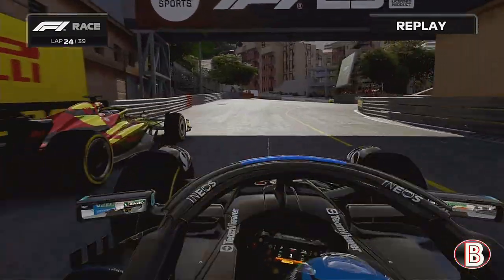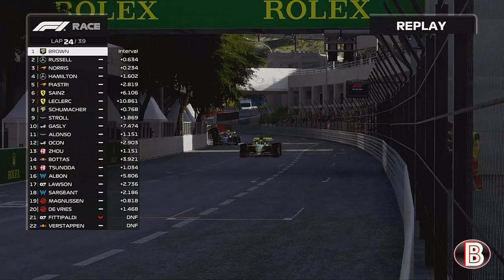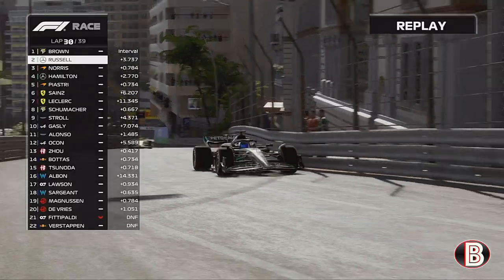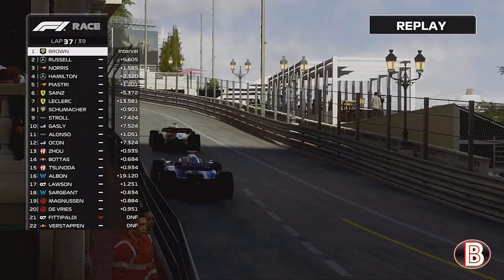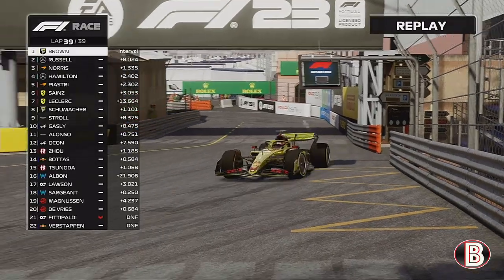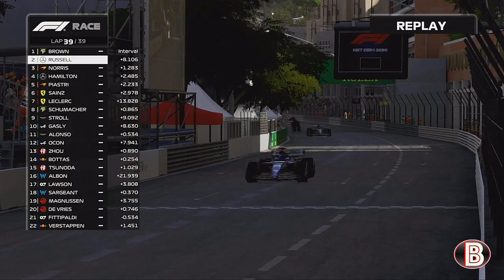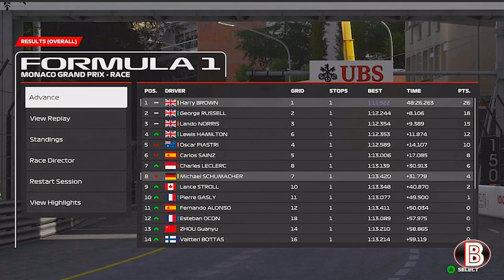We're going down the inside, we've nearly put George into the barrier, but we have done our classic Monaco move and retake the lead of the Monaco Grand Prix. We've gone deeper at Rascasse and George tried to get back on the inside of us but it wasn't to be. We take the lead of the Grand Prix, we had great pace on these medium compound tyres, and we managed to pull away quite a bit from George. The end of lap 39, the final lap of this Monaco Grand Prix, and we are going to make it back-to-back wins in Monaco — we win the Monaco Grand Prix!